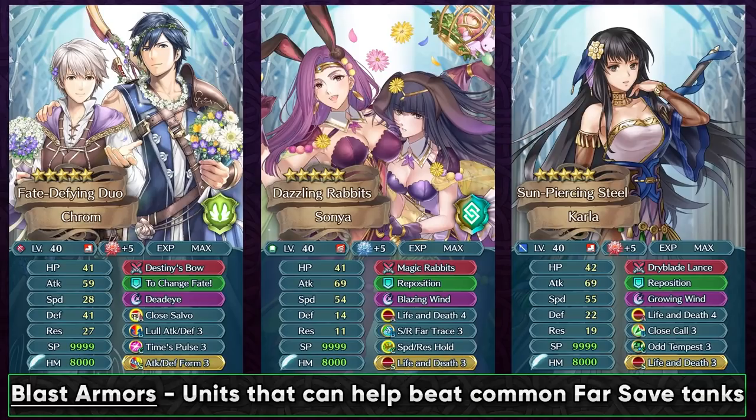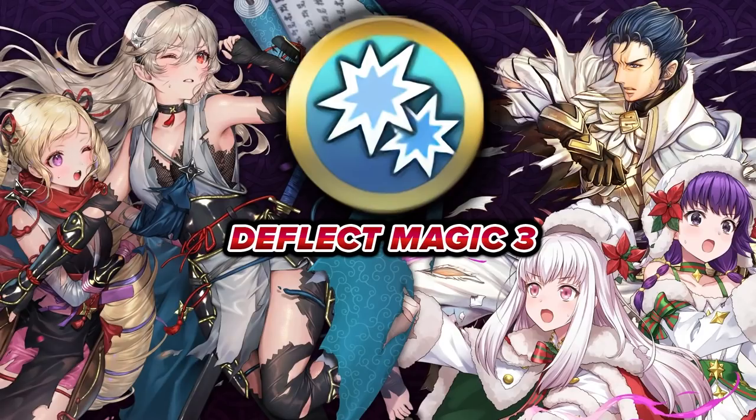Now everyone is gonna be using Ninja Corrin in Summoner Duels, Aether Raids Offense, Defense, and also in Arena. Your best free-to-play tool for dealing with Ninja Corrin is gonna be the Deflect Magic sacred seal, which provides 80% damage reduction on consecutive hits. This is not only gonna be helping you against Ninja Corrin, but also strengthening your matchup against Winter Lysithia and Reinhardt, who are also similarly common brave units you're gonna be seeing in many game modes. Deflect Magic is gonna be seeing a lot of usage because Ninja Corrin is getting really popular, and this can seriously swing the matchup in your favor because of its ridiculous damage reduction.